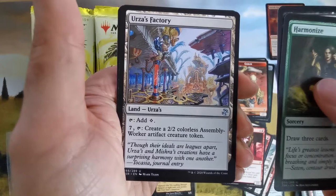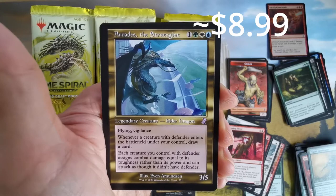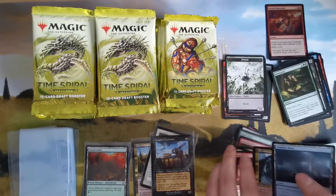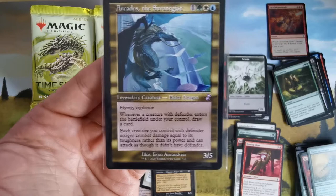We have some Urza lands, and we have Tolarian West, and Arcades the Strategist — very nice. Not bad at all. I really like this. It's like an elder dragon for some kind of defender vehicle commander.